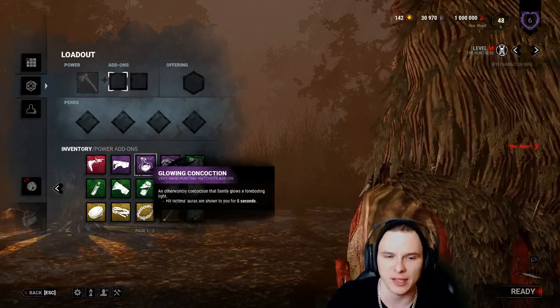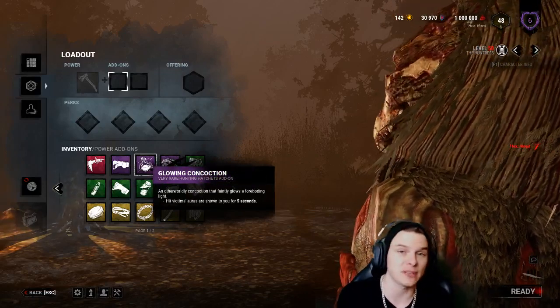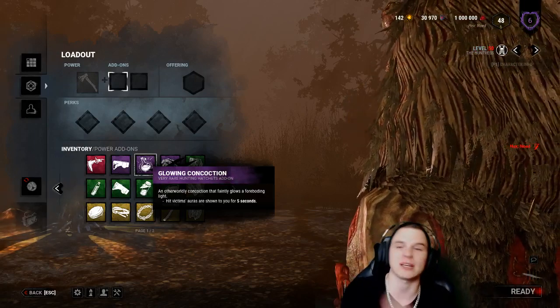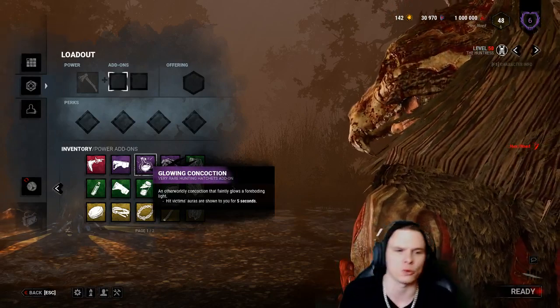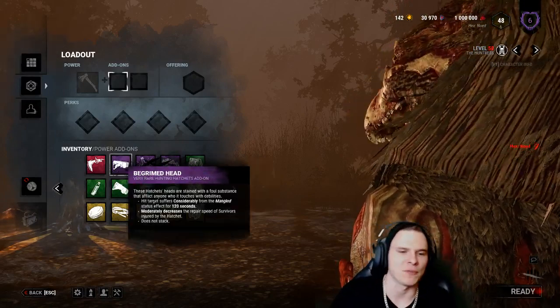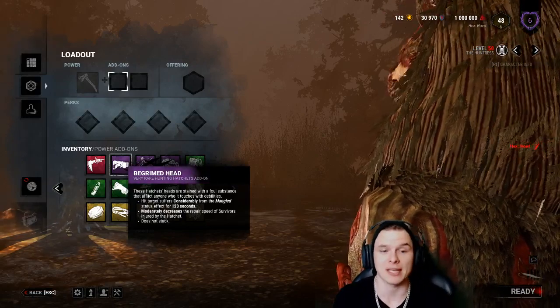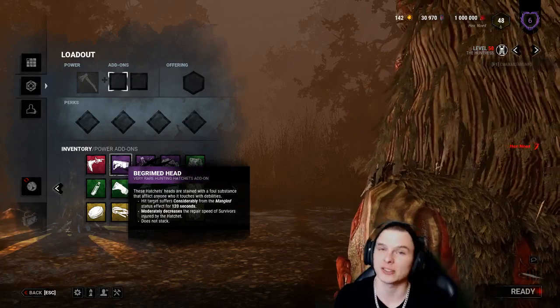The infantry belt gives you an initial two hatchets, allowing you to have three instant down-potential hits at all times. It is the strongest possible thing you could have on the Huntress. However, there's the glowing concussion add-on - it's not bad. When you hit a survivor with a throwing axe their aura is revealed for five seconds, letting you wind up for another hit if they run straight.